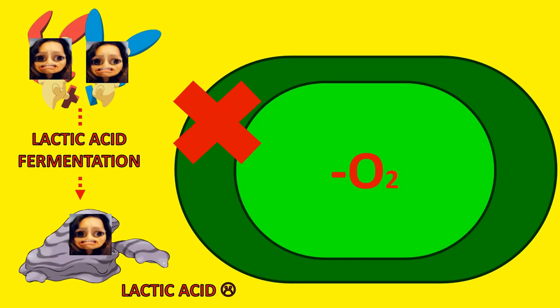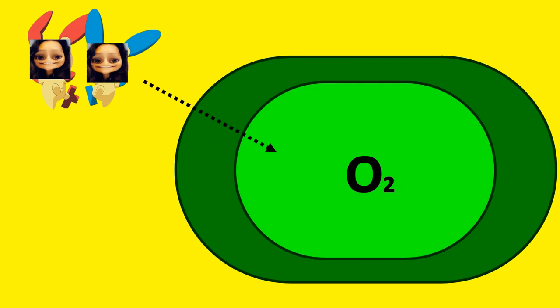Careful though — if the mitochondria doesn't have enough oxygen, the door won't open and cellular respiration will use lactic acid fermentation, turning you into lactic acid. Luckily, the mitochondria has oxygen and 2 pyruvate can go inside.